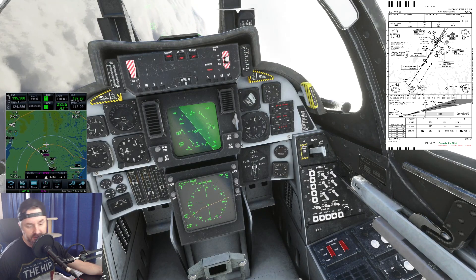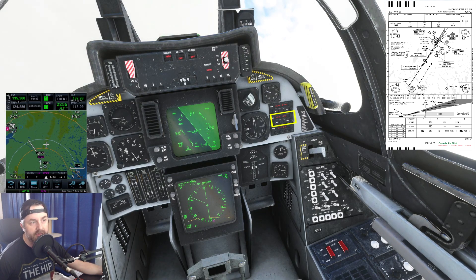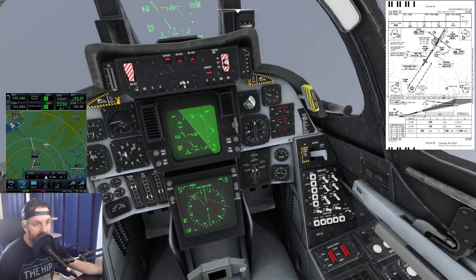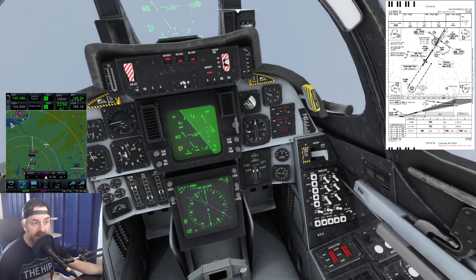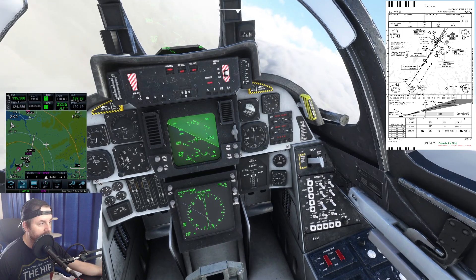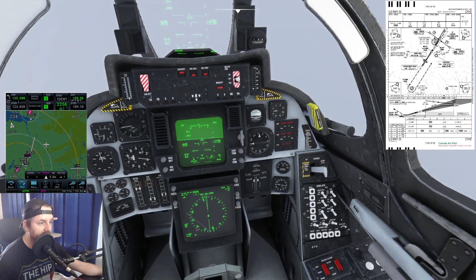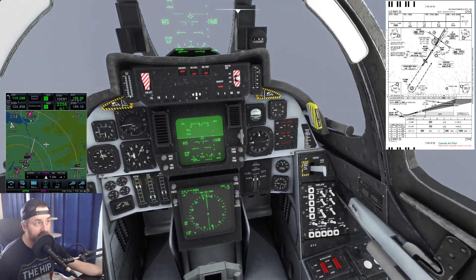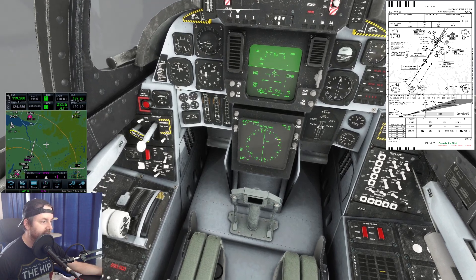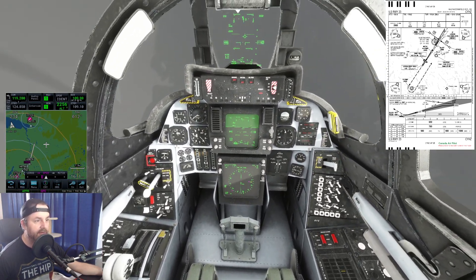We'll let the plane descend and then reload the approach to follow it in. The GPS automatically puts in the ILS frequency — this version does it, previous versions wouldn't. We need 109.90, and that's right here. In real life you'd also hold 109.10 for the DME, which would give you distance information from the other ILS. But 109.90 is the one with the localizer we need to follow.